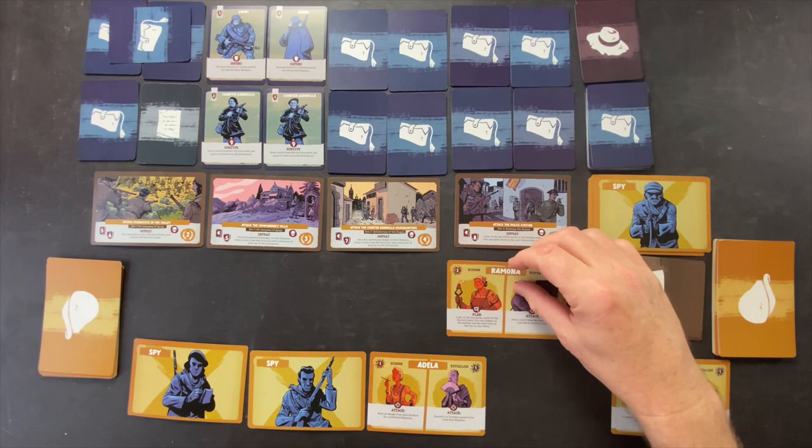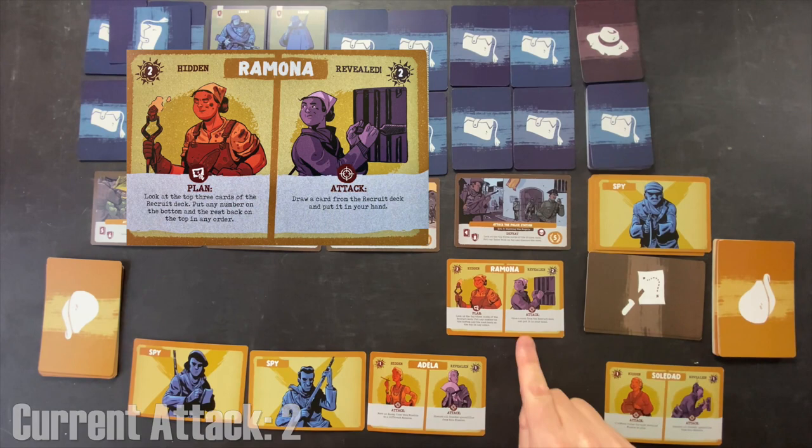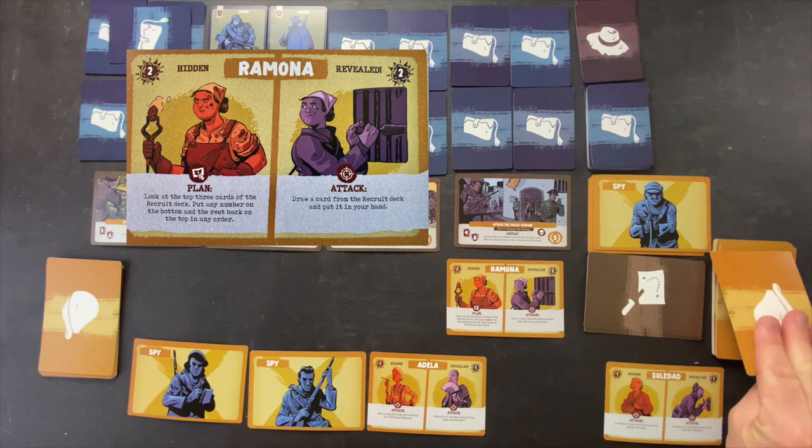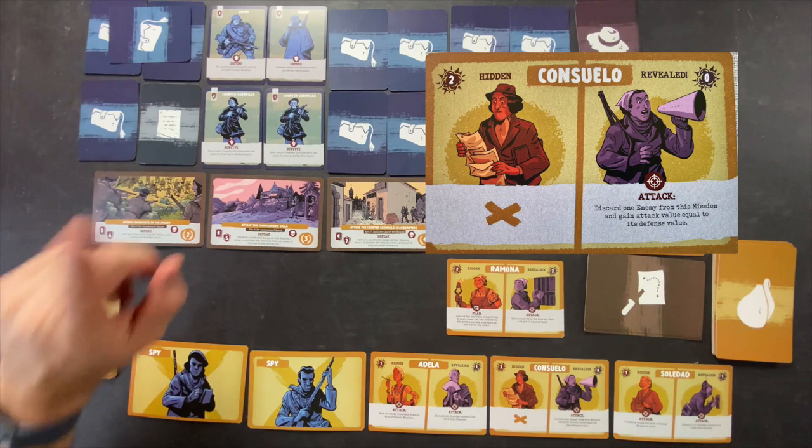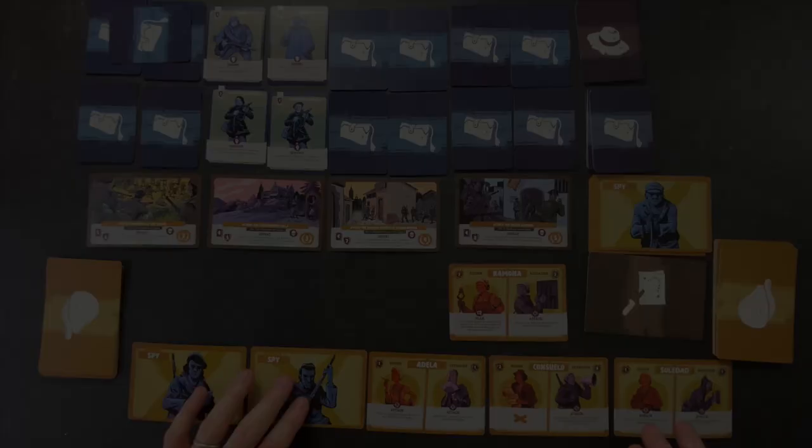First, we play Ramona in revealed position — she's removed from our hand but gives 2 attack points and lets us draw a card from the recruit deck. We get Consuelo. Her revealed ability is attack 1: discard one enemy from this mission and gain attack value equal to its defense value. That's very helpful. After thinking it through, I think we have a plan of attack.